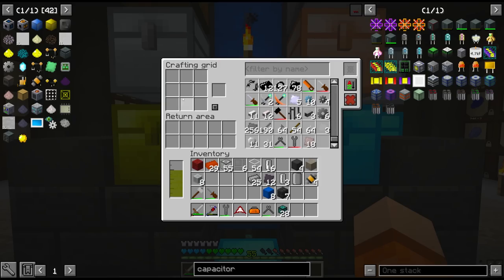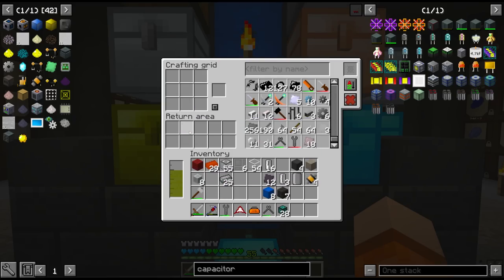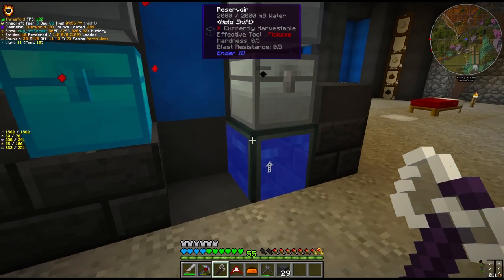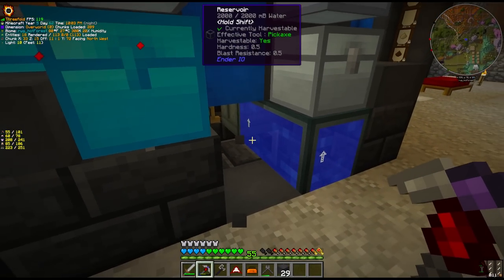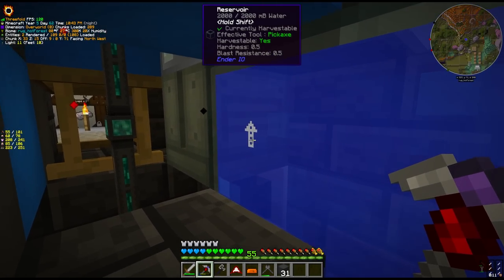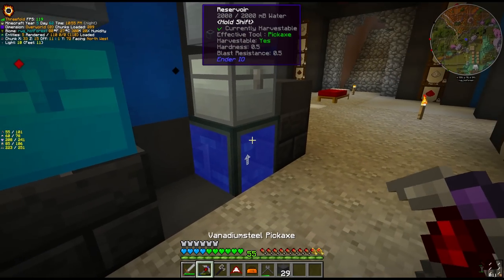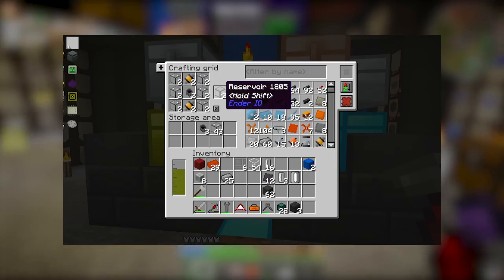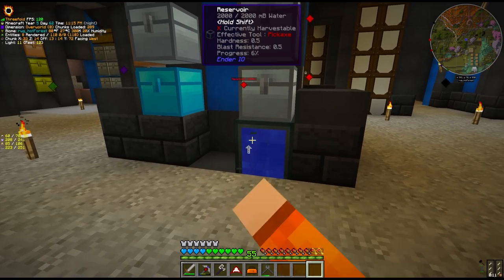We have a little crafting grid on the left, and the return area just puts things away. The other issue is the water situation, but now that we're in HV we can craft up this reservoir — it automatically outputs if you hit it with a wrench. So we have this next to the vat, which should keep it full of water. These reservoirs are not cheap though — they take four HV pumps each. So maybe not the best use of the first one, but we'll need more anyway.